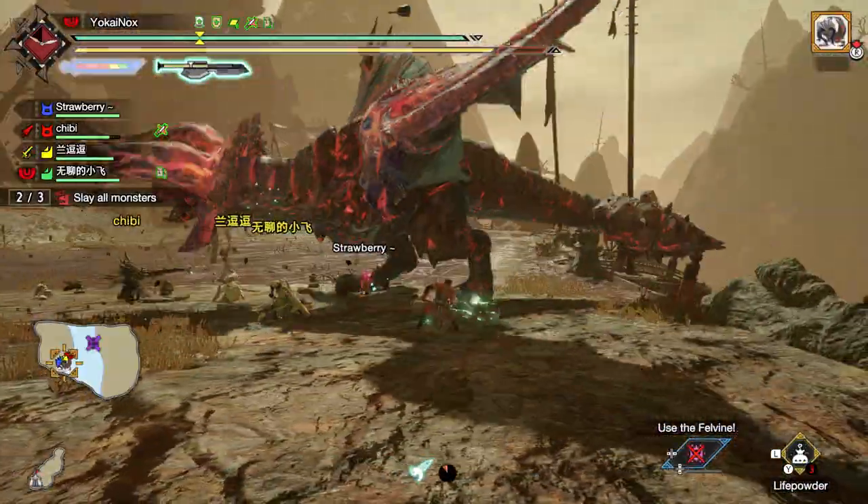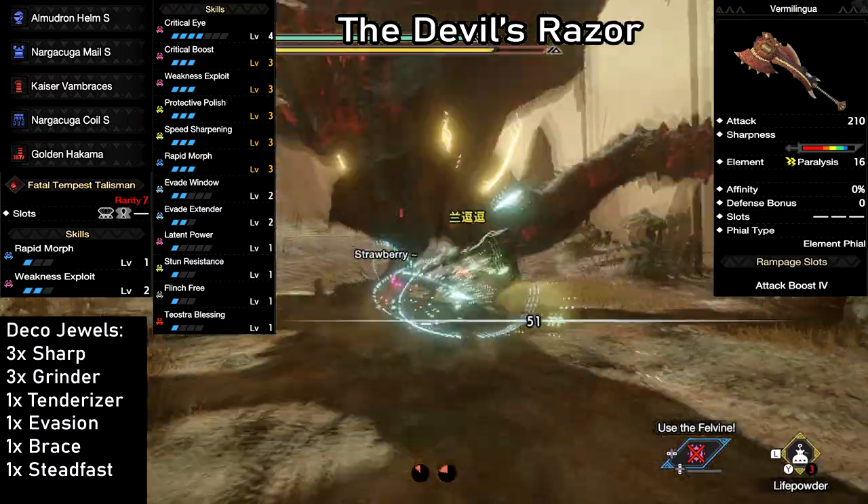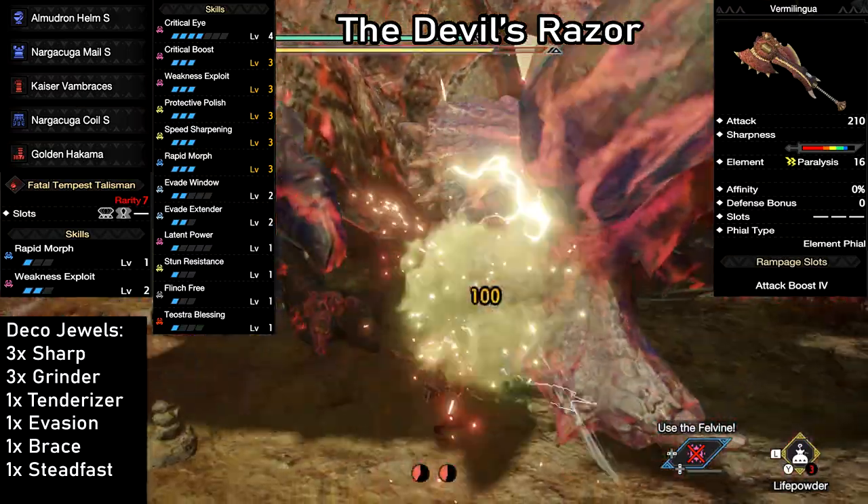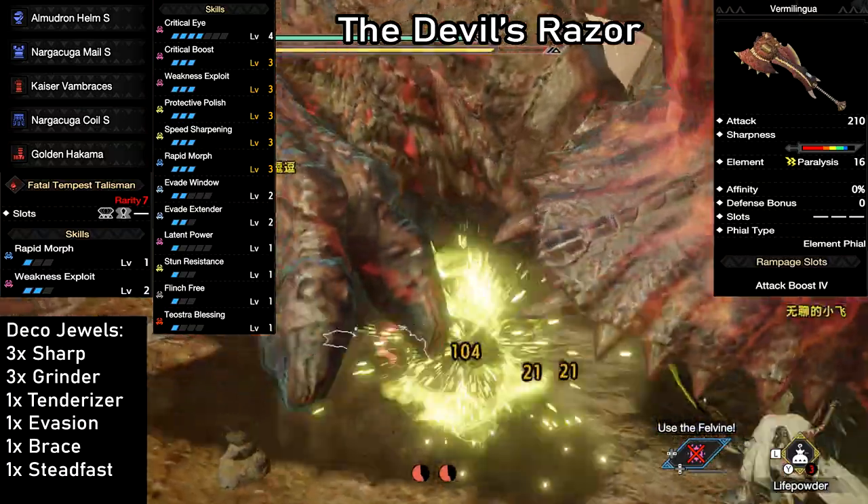We're gonna start off with one of my favorite builds, the Devil's Razor. We're using kind of a hidden gem here, the Volvedon Switch Axe. I hardly see anyone use this and it's absolutely amazing.